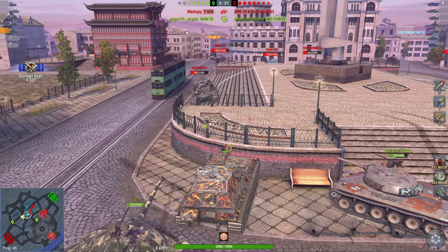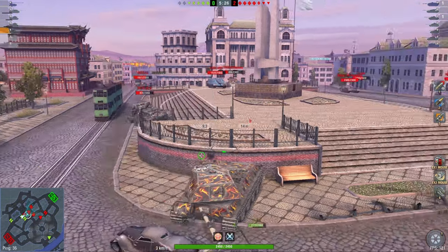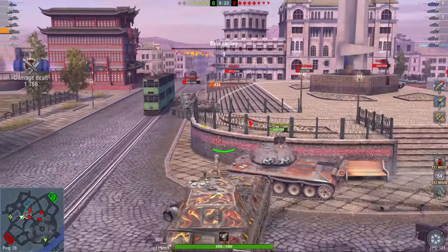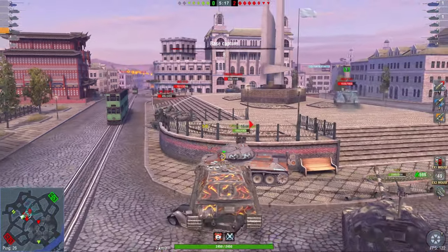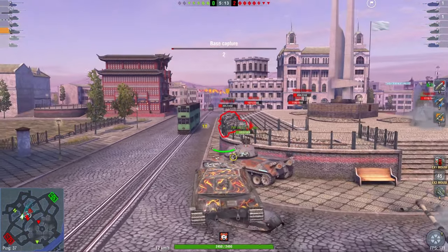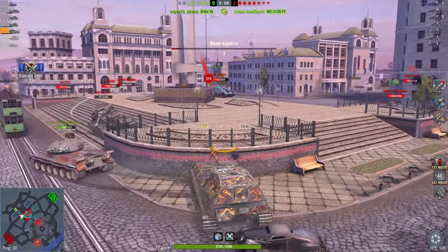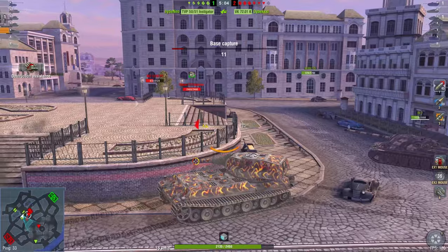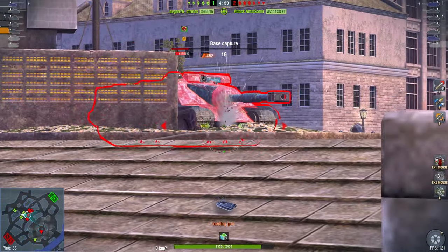The turret armor on this thing is very good — absolutely no complaints there. When you're side scraping you are a bit limited in where you can move. For comparison, the VK72 is a terrible side scraper despite also having a rear turret, because it has a massive cutout where the turret sits that is basically free penetration all day long. Do not try to side scrape a VK72 — it's a bad idea. But do side scrape the VK90 because it works quite marvelously.